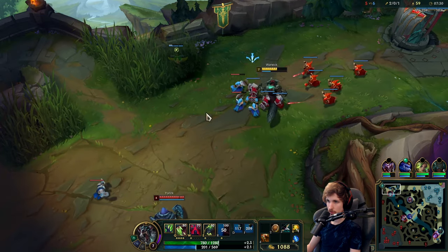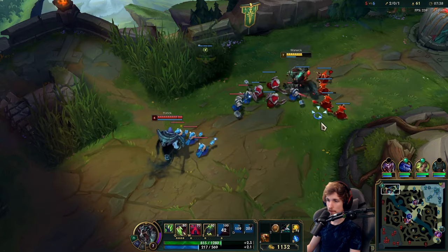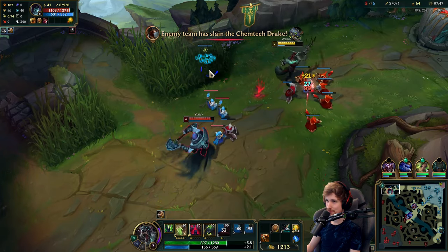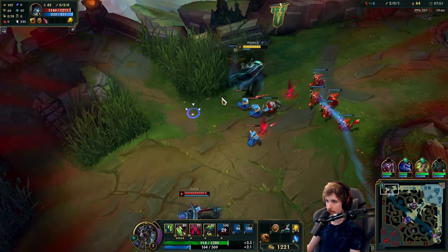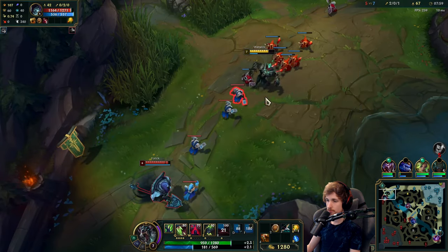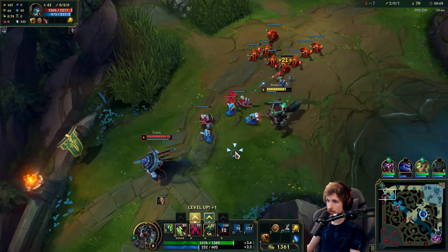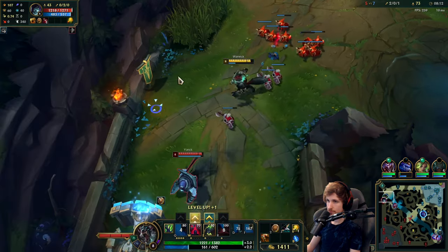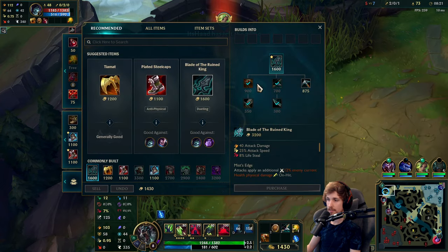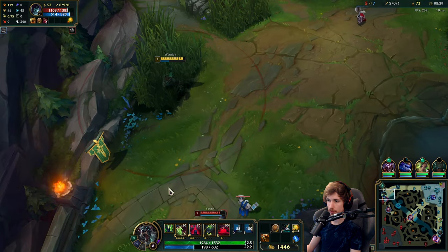I love the lifesteal — it just changes everything. I can't wait to start putting points in W to make my W more effective. Now we push it out as fast as we can. Sidestep — make sure you don't get caught by it. We can buy Blade in pretty much one wave. I'm thinking about dragging the wave so it starts pushing in my direction, or we don't even have to do that. I have enough mana.